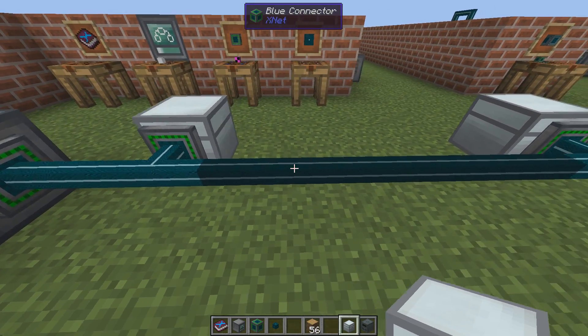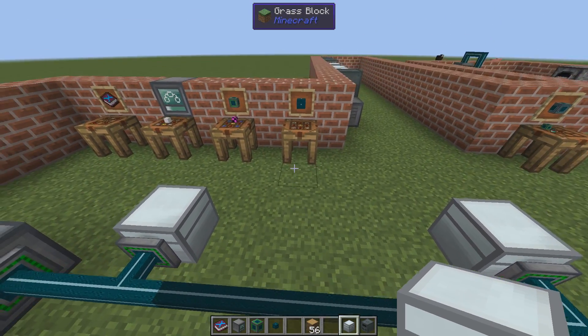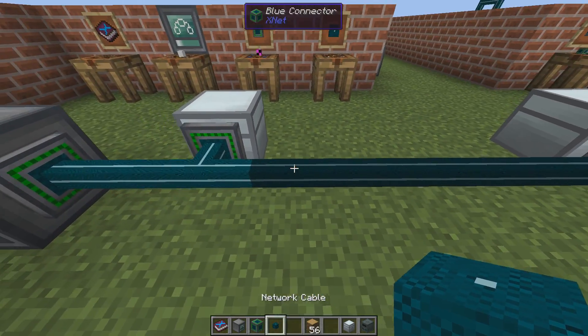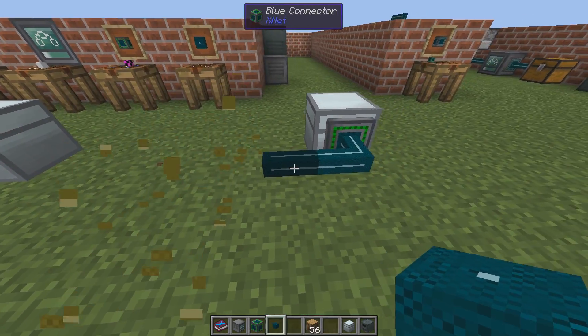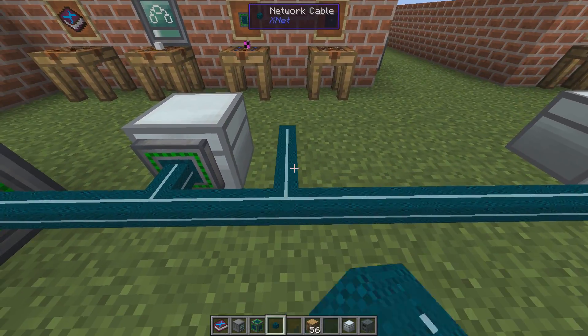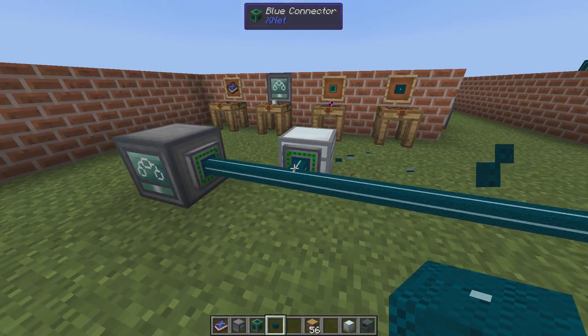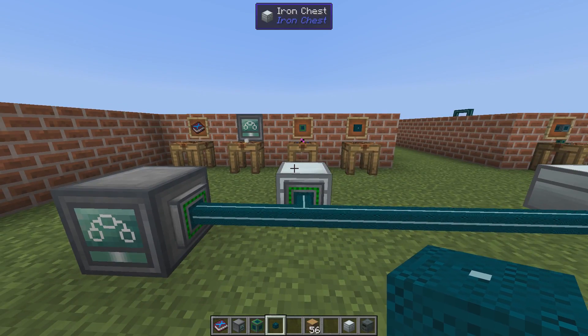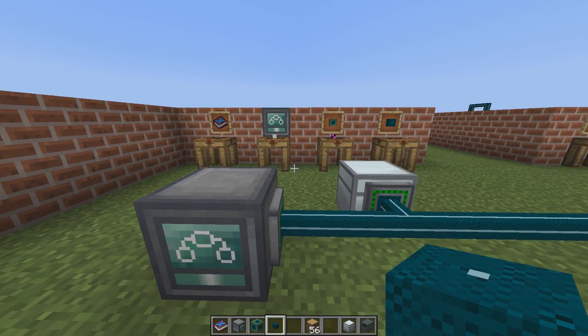You don't have to use connectors everywhere. Craft yourself some network cables and replace the middle connectors with those. The cable itself will not connect to inventories — only connectors connect — and then you have the network cables for the rest. So now we have the basic stuff.